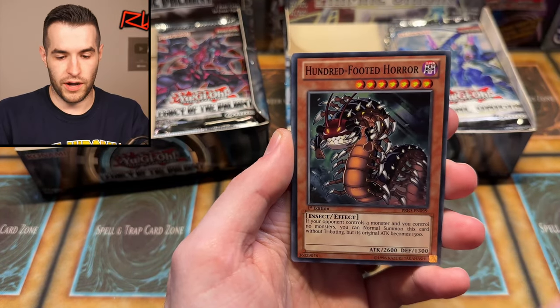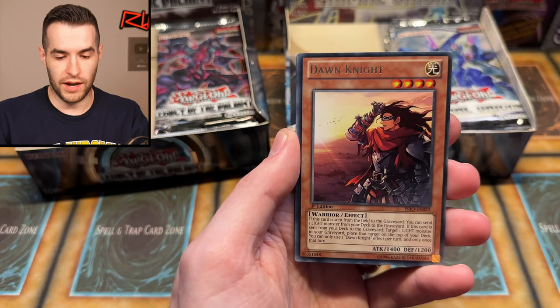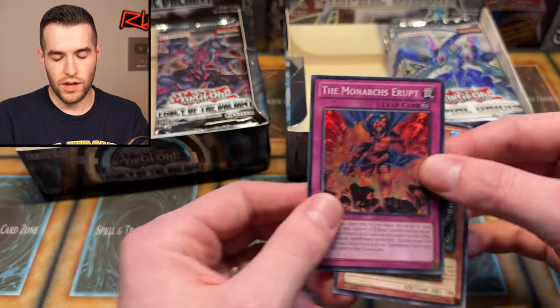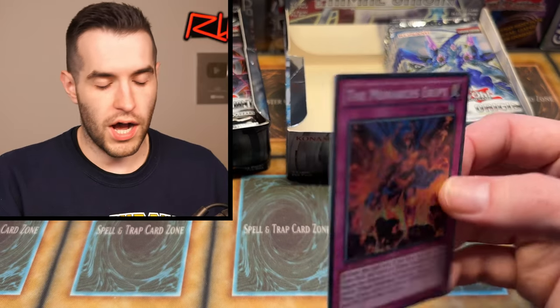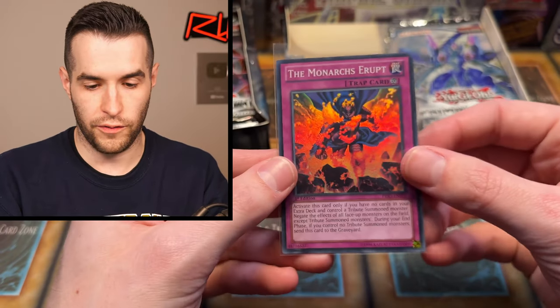There's an Ultra Rare Gravekeeper's Nobleman. As the binder has grown more full, it's getting harder to get cards I actually need. That has definitely happened over the last year or so — I haven't added too many cards. We've got Bold Penguin, Balan Boxer, 100 Foot Horror, Galaxy Dragon, Bellatok, Shogi Knight, Dawn Knight, and the Monarchs Erupt. No Penguin again. More holo cards — we are halfway through the opening.